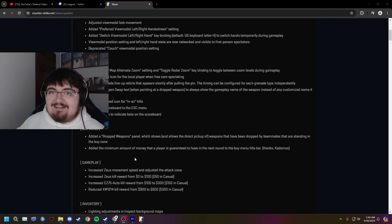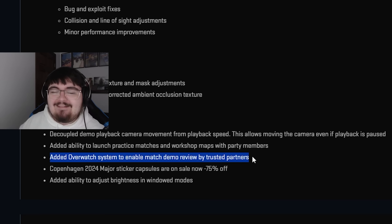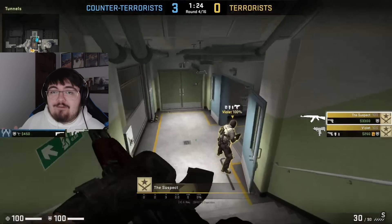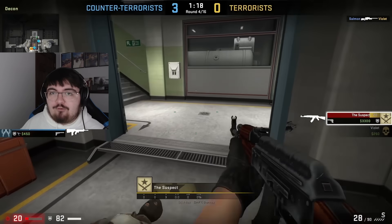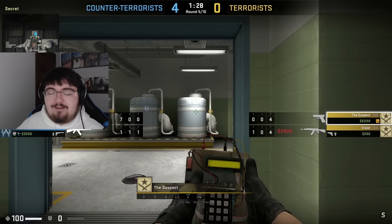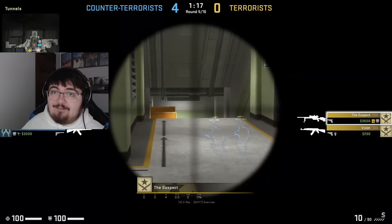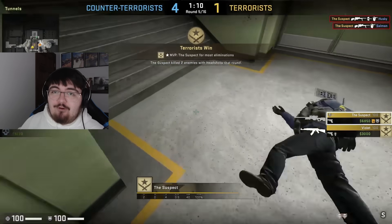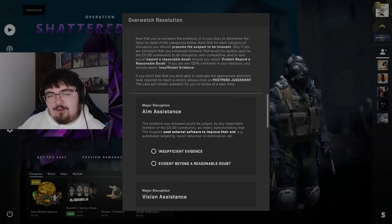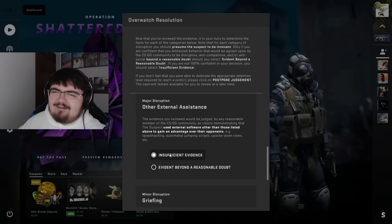A lot of people have wanted to see a working anti-cheat added to the game. I can't say if VAC has been updated for sure, but Overwatch has been reintroduced in this update. It works the same way as in CSGO — once you become a trusted player you can review cases and have the power to ban cheaters. It's no secret that spinbotters have been running rampant in Premiere, and having Overwatch to take care of that will make it a more playable experience.